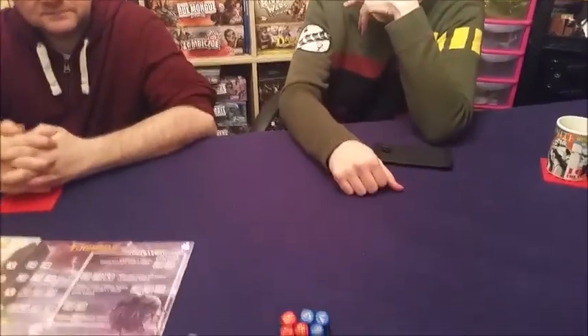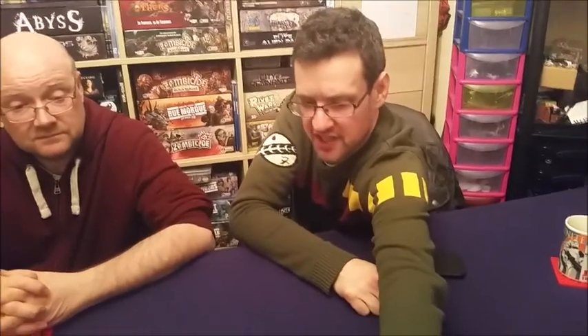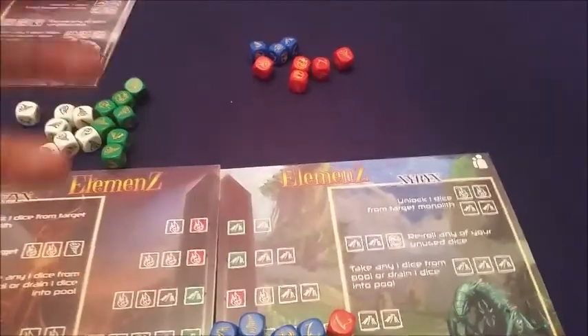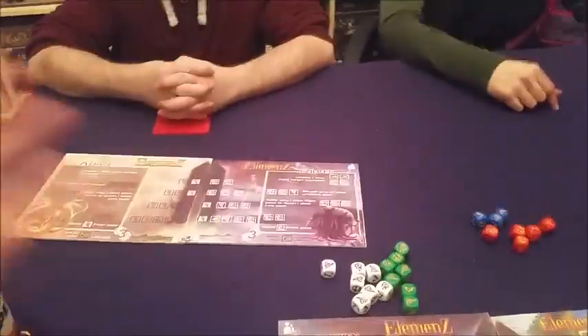The Monolith is completely different from the four player version. Instead of beating each other up King of Tokyo style, you're racing to the top while slowing the opponent down - taking their dice, foiling their plans. You have to take dice out of your pool and lock them into the monolith, giving yourself fewer options as you progress toward victory. There are different strategies: locking dice early to clear a difficult slot, or building up your dice pool first before locking in.